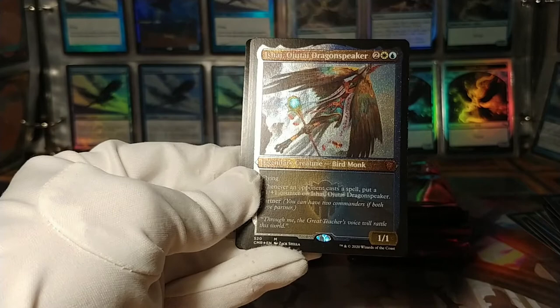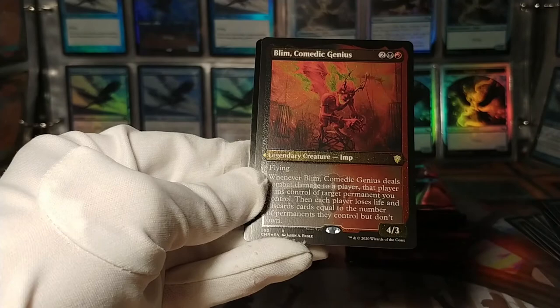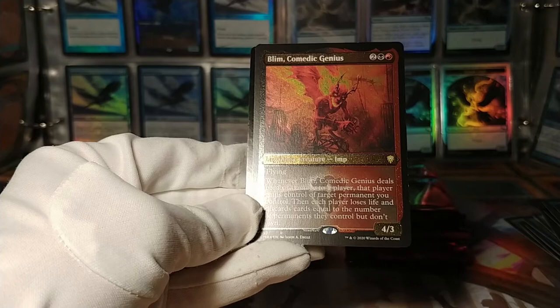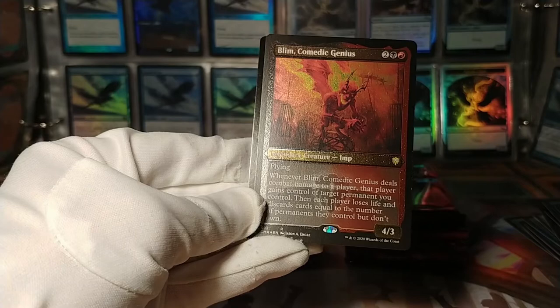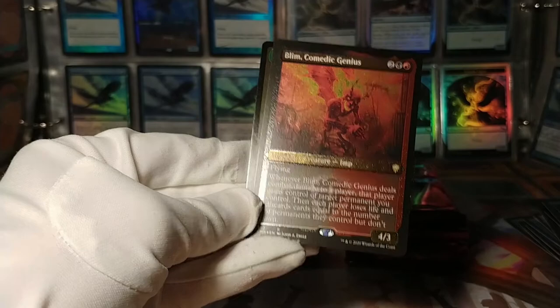Ishai, Ojutai Dragonspeaker — this is another one of the original partners. Whenever an opponent casts a spell, put a +1/+1 counter on it. Cool to see these things again in etched foil. And Blim, the Comedic Genius: whenever it deals combat damage to a player, that player gains control of target permanent you control — then each player loses life and discards cards equal to the number of permanents they control but don't own. So it's kind of an anti-Zedruu.